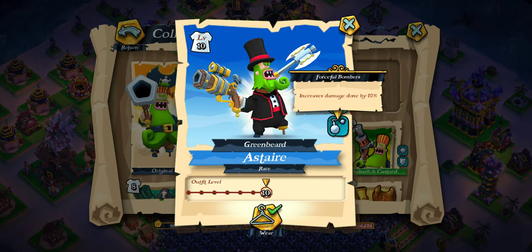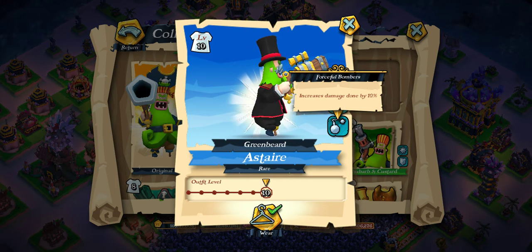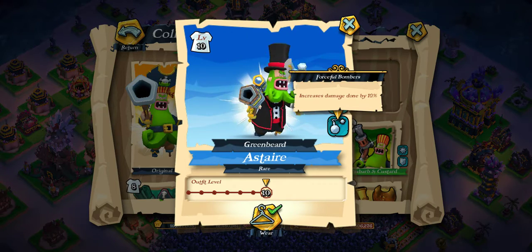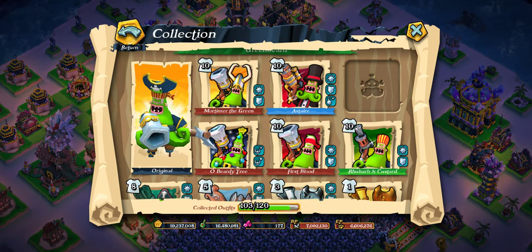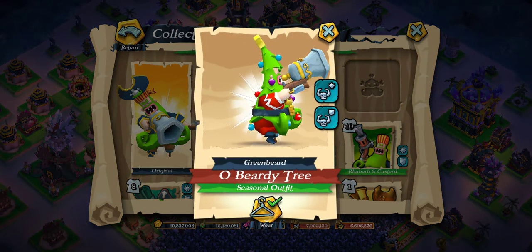Remember it's got an increased damage done by the bombers of 10% — not bad. So the bombers are chucking like seven or eight little bombs at a wall that's really thick; they're going to get through it quicker because they've got more damage done. That's quite good, that's nice. But this one here is the one — the Christmas one.